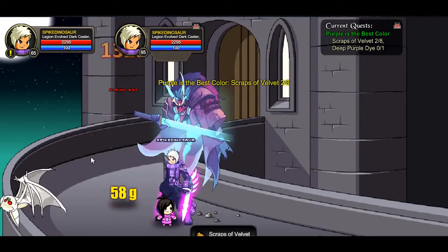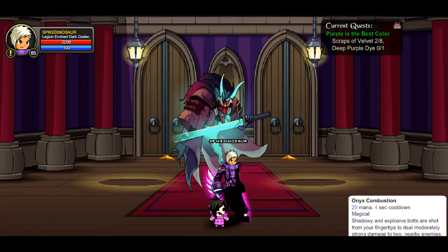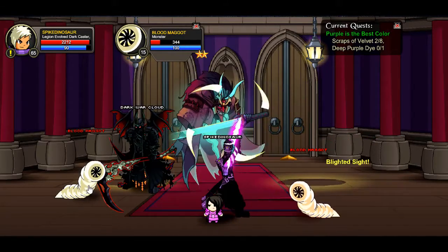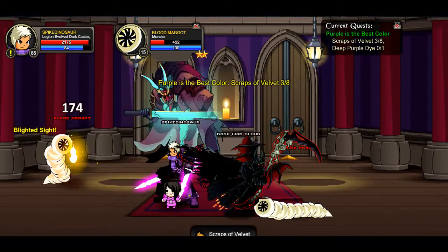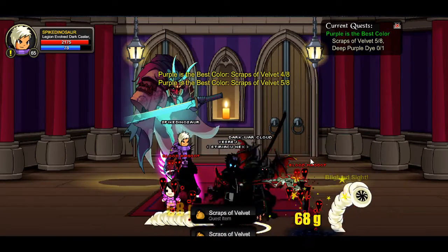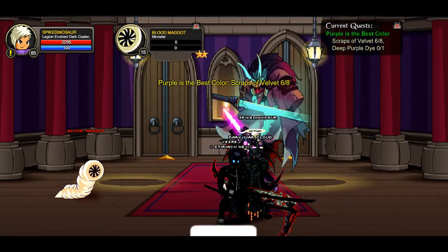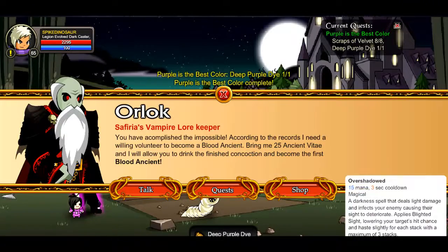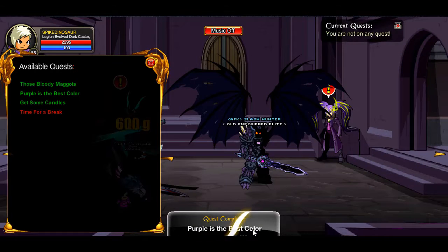If you guys join Sapphira, you can get the blood maggots here — the albino bats and blood maggots will drop the velvet scraps you need. I was kind of mistaken when I said you can get it in Crown's Reach — you actually need to go to Sapphira for this. Kill eight of them, not too hard, and once you talk to Orluck you can get the purple dye. Then go back to Crown's Reach and move on to the next quest.